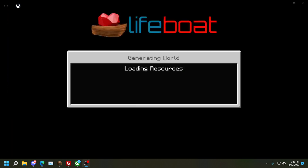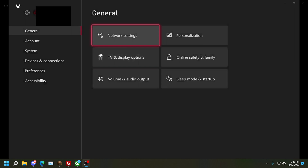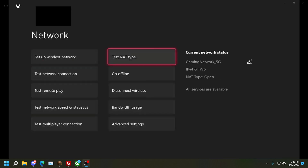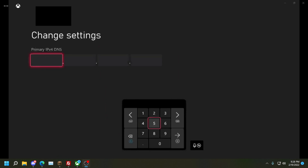If we go ahead and quit and open the settings, we're going to need to go to the network settings, then go down to the advanced settings and change the DNS. I need to change it to 104.238.130.180.